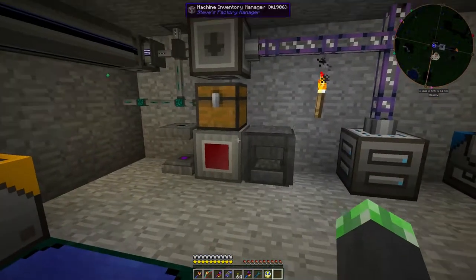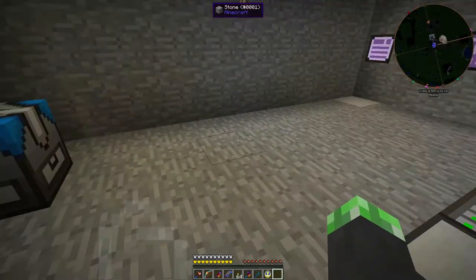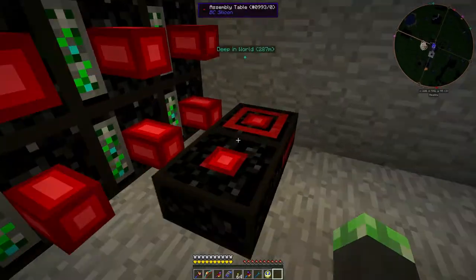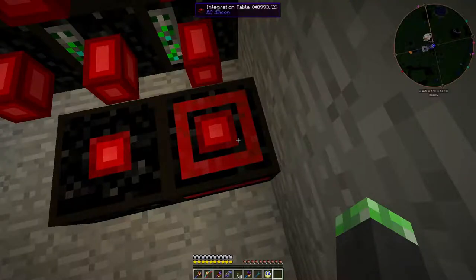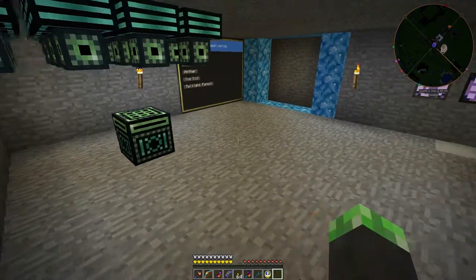Is that everything? That might be everything I wanted to show you here. Oh wait, no — I also added this integration table right here for more crafting with Buildcraft. I should be able to see the recipes — I should be able to add an Archic Pulsar to this somehow. I don't know how to add Archic Pulsar. Buildcraft version 6 is a mystery to me.